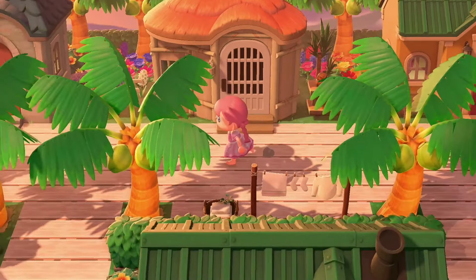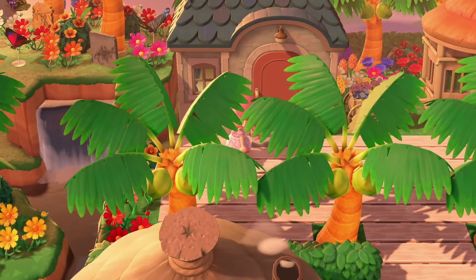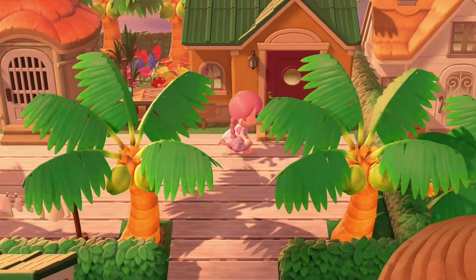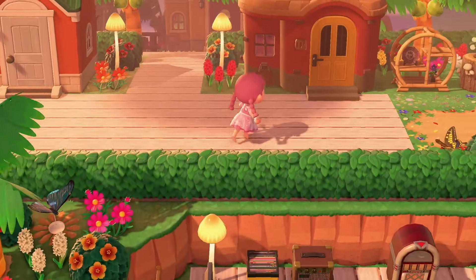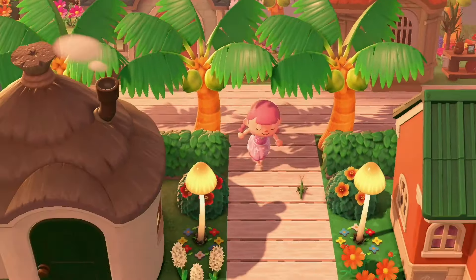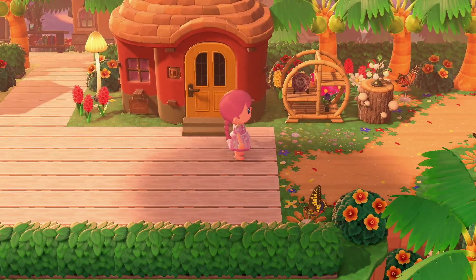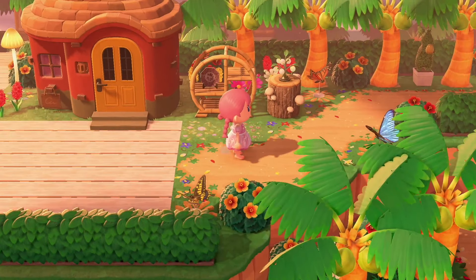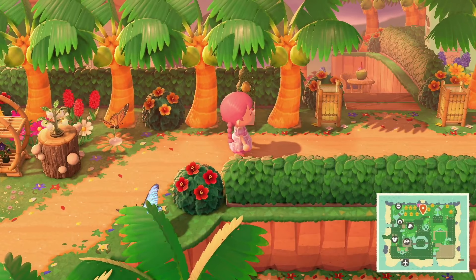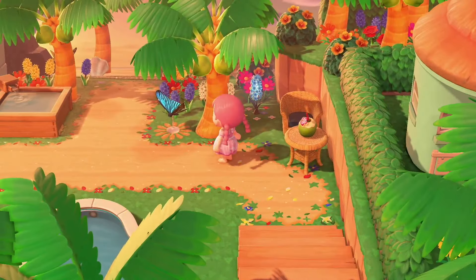When I first started Animal Crossing and started my Instagram account, I had Stitches as my profile picture, so I know Stitches' house. That's a bit empty. I clearly have improved with the clutter — it's all about the clutter, I know how to clutter an island now. Everything's gonna be cute, I need to expand my vocabulary beyond just saying 'that's cute.'